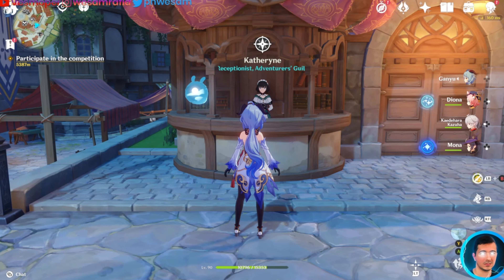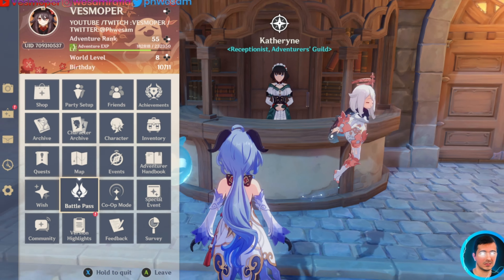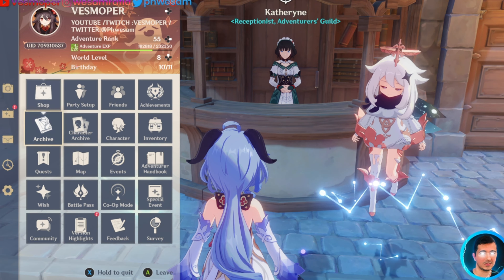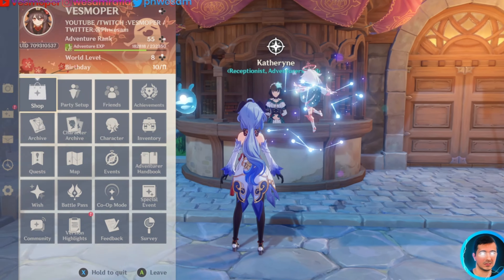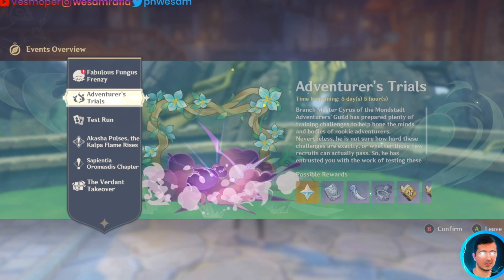Here's how to make a strong account in Genshin Impact in a nutshell. First, you do the daily commissions every day. Battle pass — you finish it, complete it, and get everything. Shop: buy the Welkin Moon.